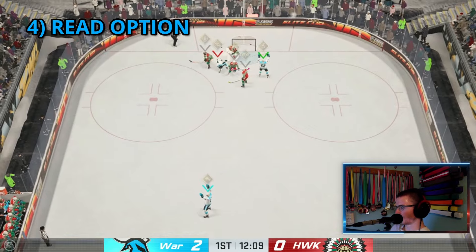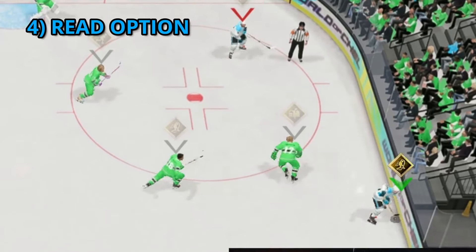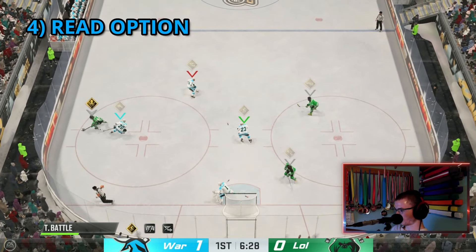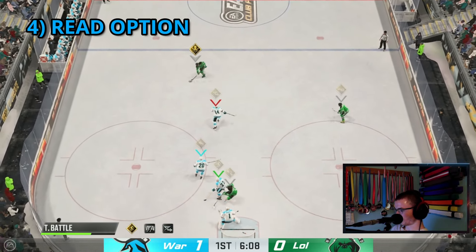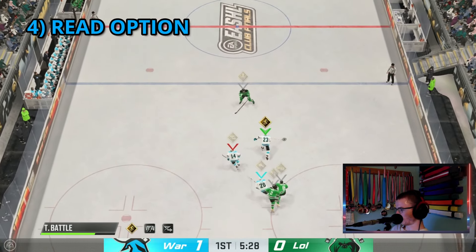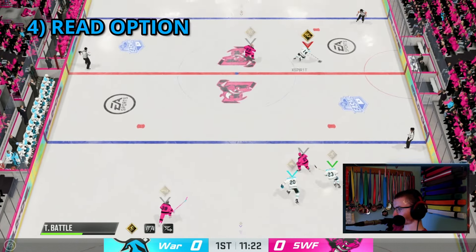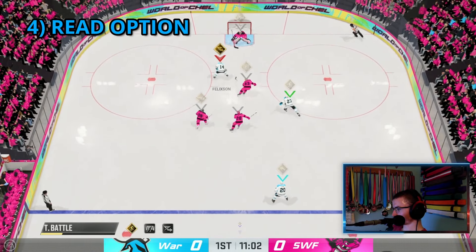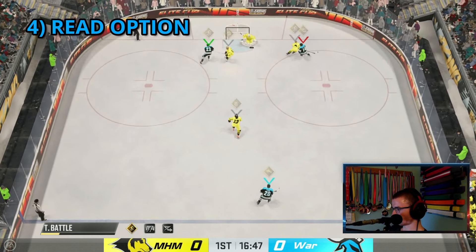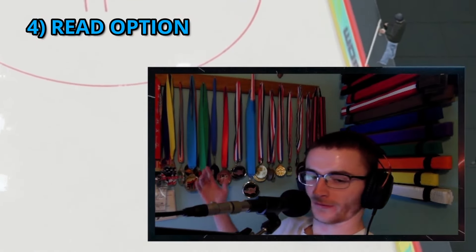If the cross crease or short side shot isn't there, read the play and recognize the chance to cycle down low — a give-and-go or little switch play works as well. A lot of less skilled players give up on plays because they can't control the puck and buy time, or they rush to get rid of it out of fear. They wind up taking low-percentage shots, and given how goalies are programmed — making great saves on high-percentage shots while giving up weak goals — it explains why many players are unhappy with the gameplay.